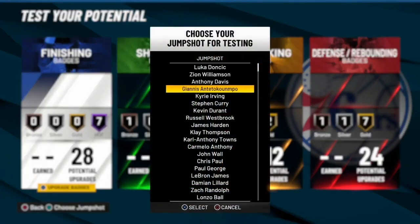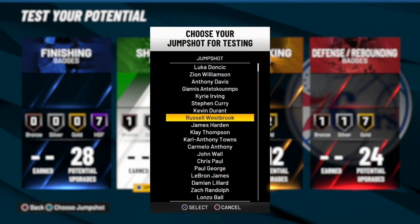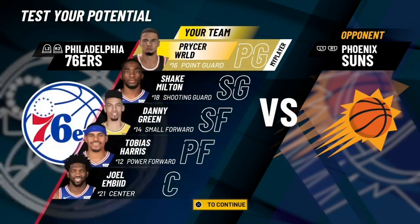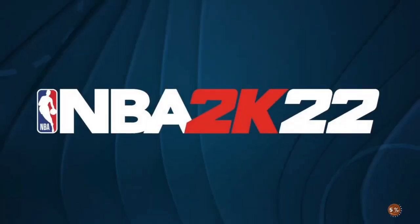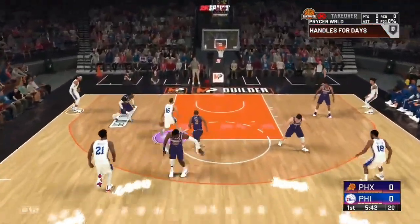I'm gonna choose the jump shot to try when I test this. We don't even really need a jump shot. I'm gonna test this build for y'all. Watch this — this is how you get a bucket. Look, you just run straight past — watch this.